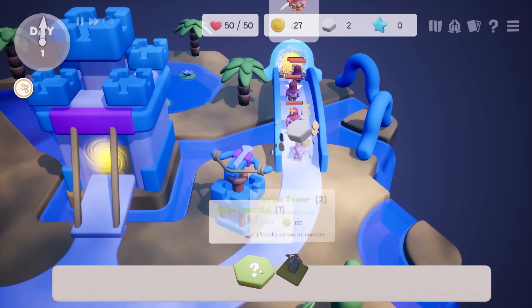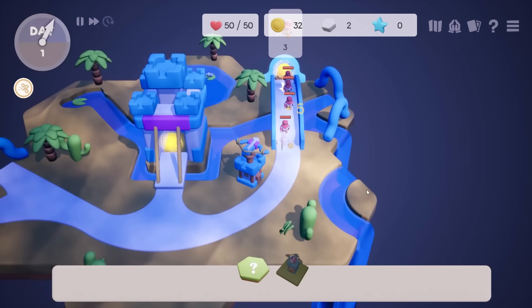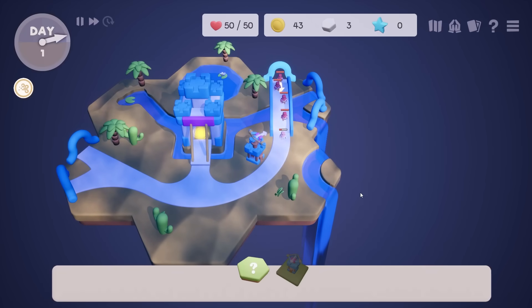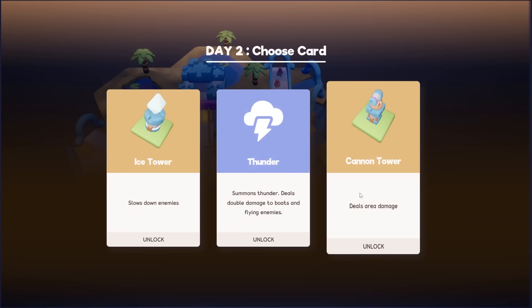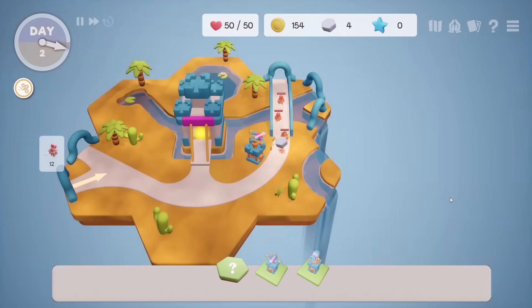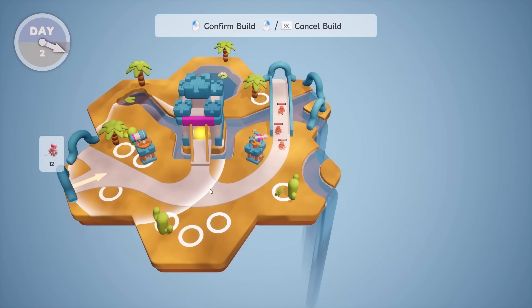He gave me four gold, and he actually gave me a land tile too, which is fun. Excellent. You shall not make it... actually, these guys are making it pretty well. I don't like that. But I get other towers — a cannon tower, also thunder. Let's get a cannon tower because blowing them up sounds like a great plan.